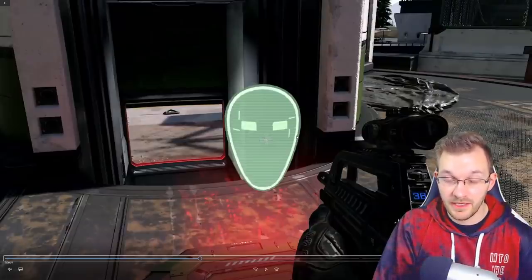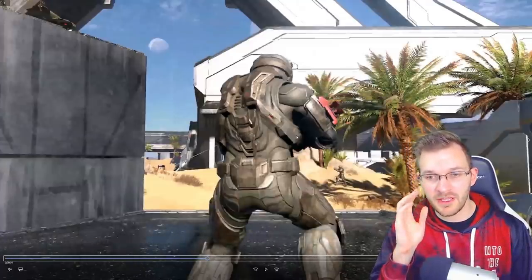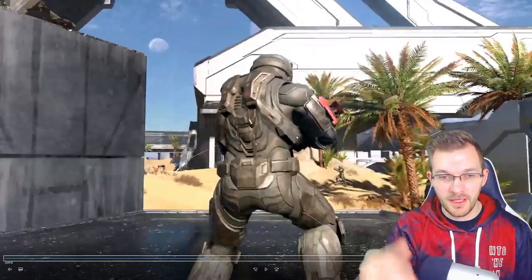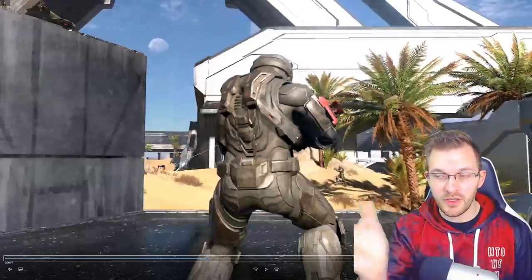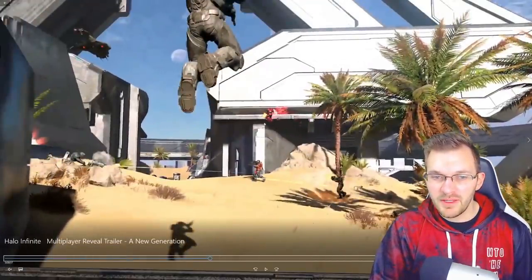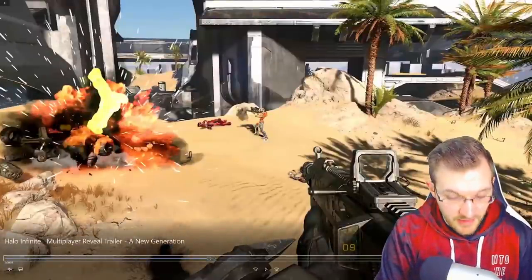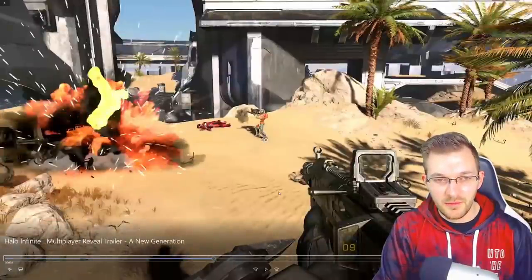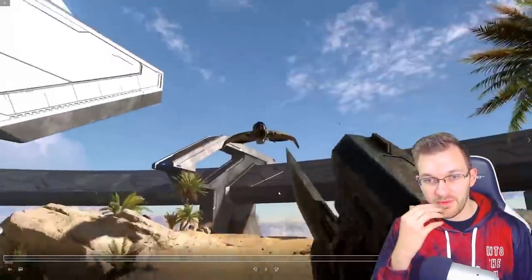Here's another shot of a new map that looks like classic Halo — forerunner structures covering the whole map, a more circular base layout, like twin bases going between each other. Also this caught me off guard: I was looking at what I thought might be a Ravager, but the shots that guy was firing didn't really seem Ravager-like. I'm curious what weapon that was.